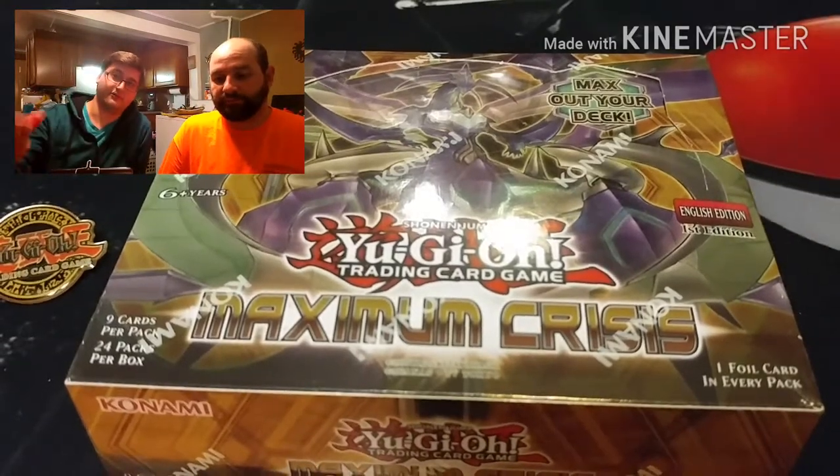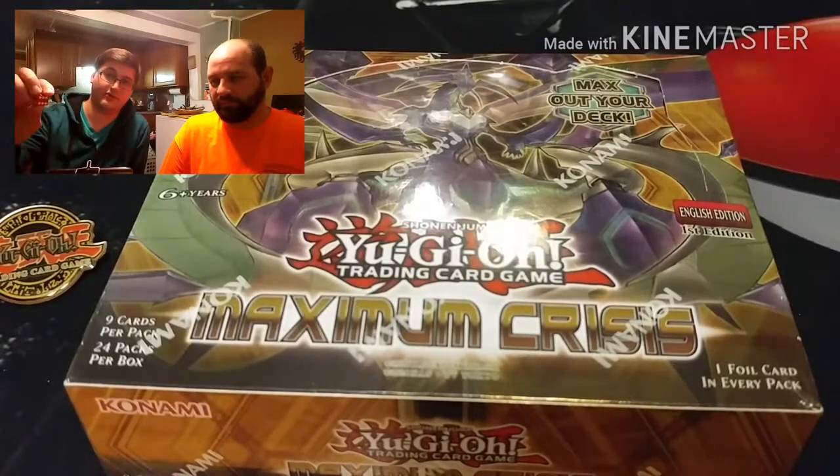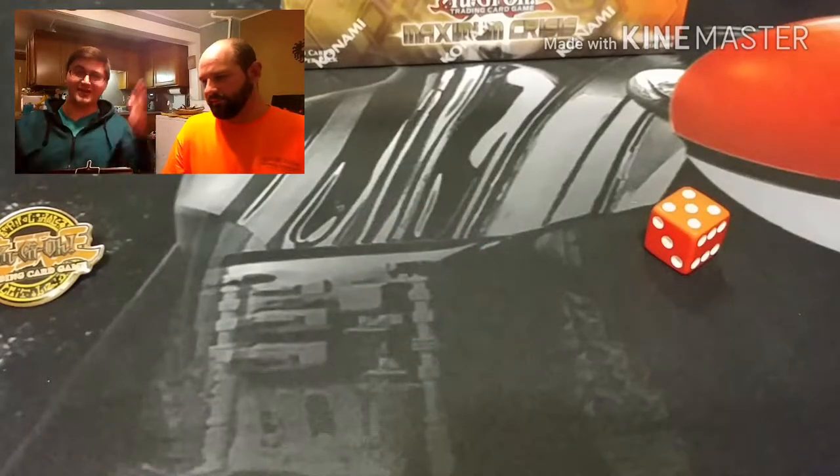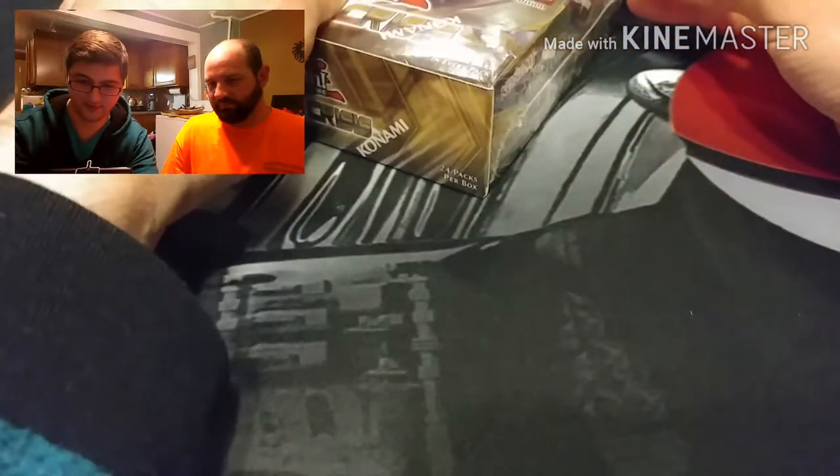Without further ado, we'll do a dice roll today - high number gets to pick which side. Tony gets a six and gets to pick. Tony's going with the left side because you always have good luck with it. We've got a little Yu-Gi-Oh pin to open up the boxes.